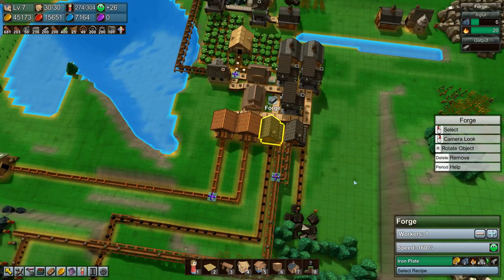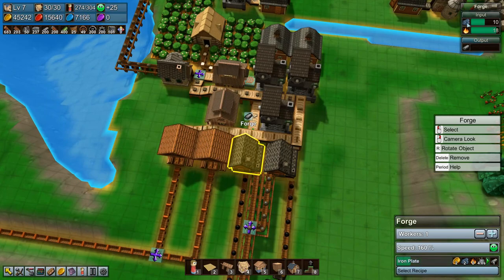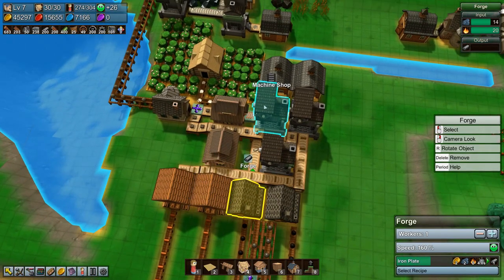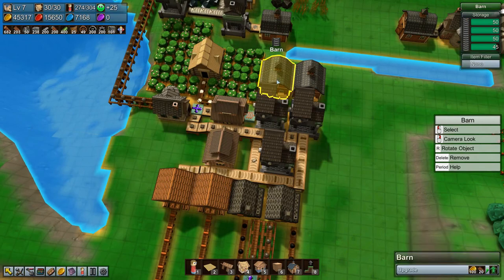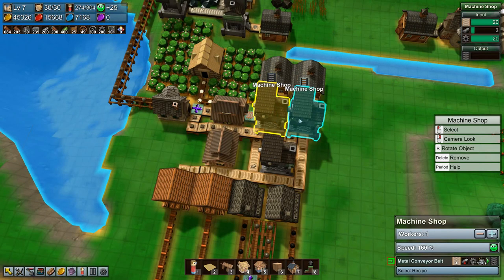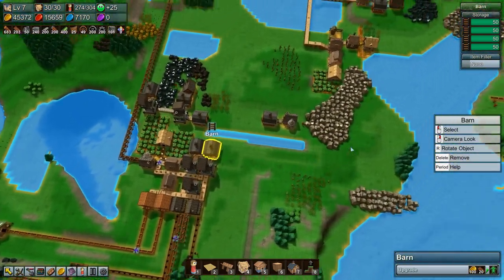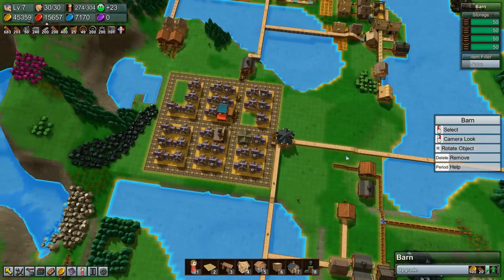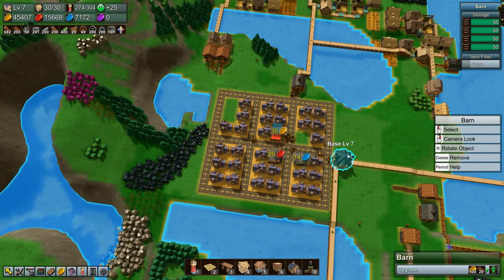Yeah yeah yeah perfect — the iron is going up here which means it'll be producing more frequently, which means that we will have more production. And we are full on rail tiles so that is really cool — we could start doing some rail stuff and I want to do rail stuff, I really really do.